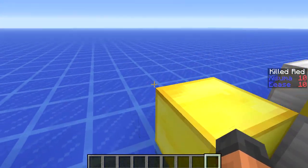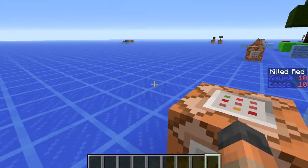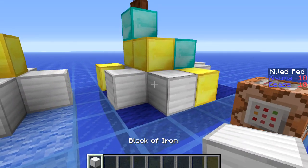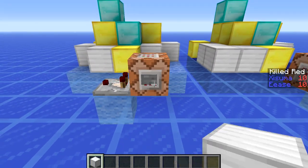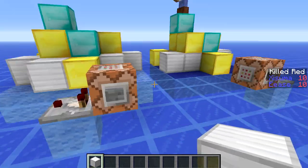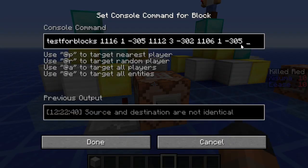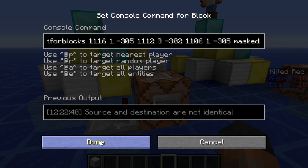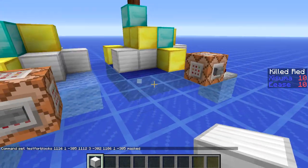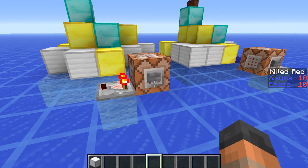The third set of coordinates specifies where the first block of the region we want to compare is — the one facing the northwest direction, which is this block down here where it's going to start. If we press the button you can see it gives us an output because both regions are the same. If we add or destroy a block then it tests the two regions and doesn't give us an output because they're different. We can also add 'masked' on the end, which means it's going to ignore changes to air blocks. So if we remove a block it doesn't give output, but if we add a block into an air block it will still give us an output.